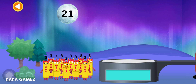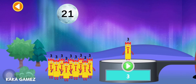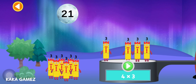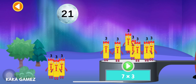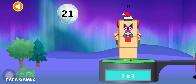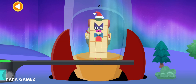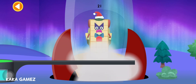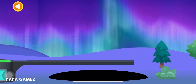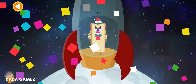Can you multiply the number blocks to match the number on the moon? Drag the number blocks onto the launch pad to add them together — tap go when you're ready to blast off. Let's blast off to the moon! Ready, steady, blast off! We'll see you next time.